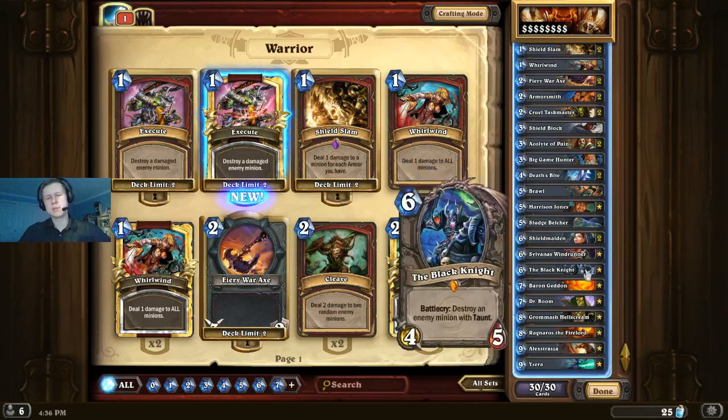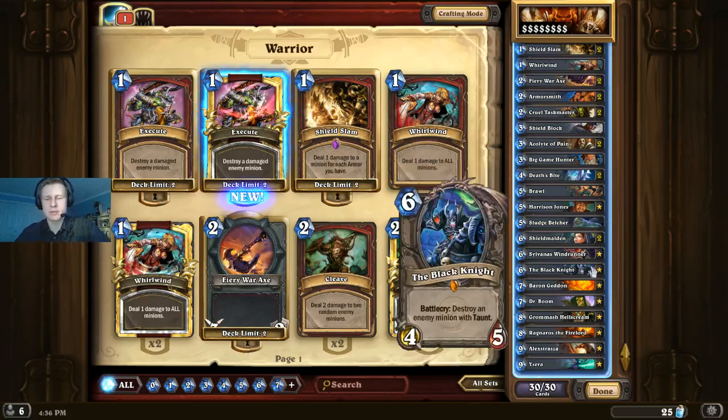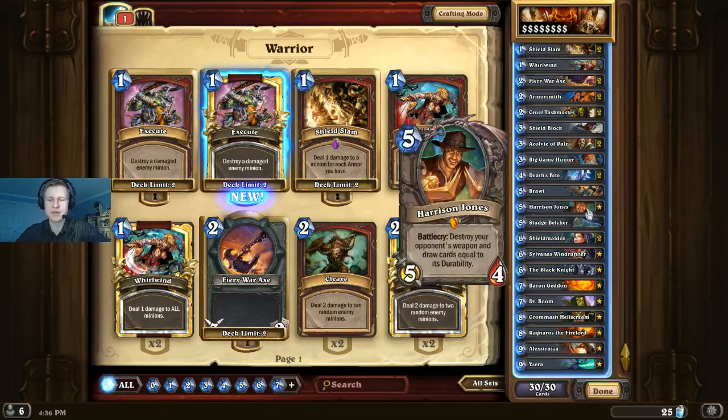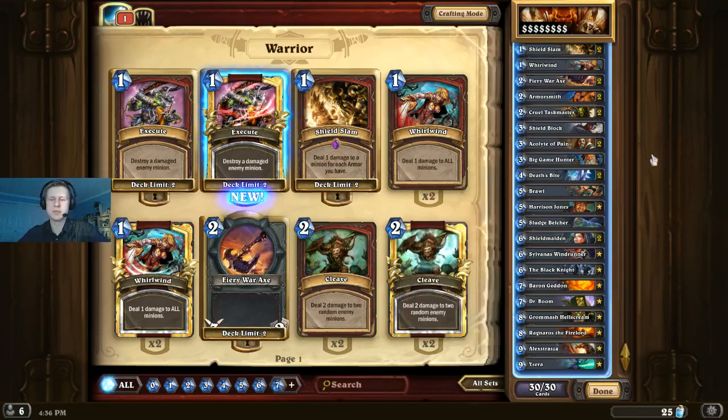Moving on, we have Black Knight. A lot of people are playing the Druid deck with Ancient of War, so this kills the 5/10 for free and gives you a 6-mana 4/5 body. A lot more people are playing Belcher across all decks, and it also kills Tirion — all the Paladins are playing Tirion now. So if they play Tirion, you can have the dream of Black Knighting it and then Harrison Jonesing away the Ashbringer. It's a very strong card in the current meta with a solid body, and it'll almost always have a target similarly to Big Game Hunter.